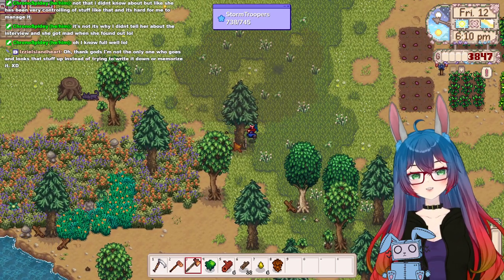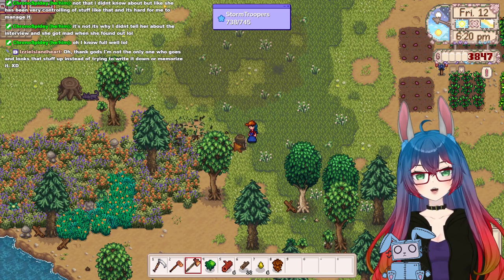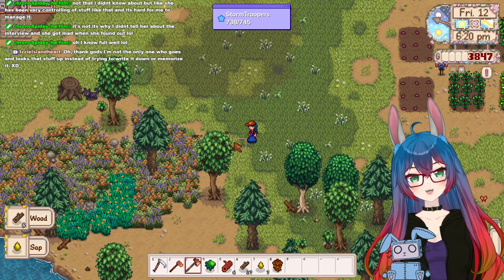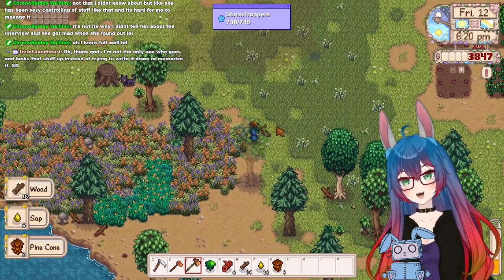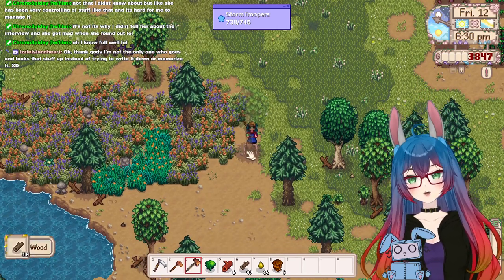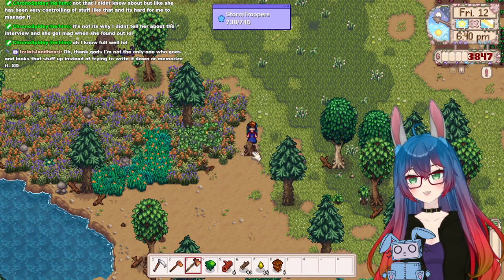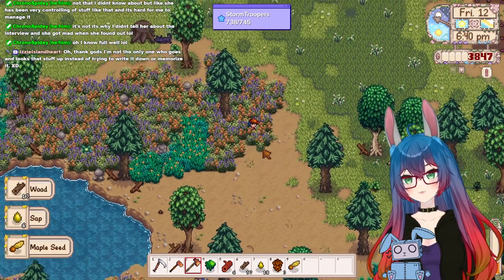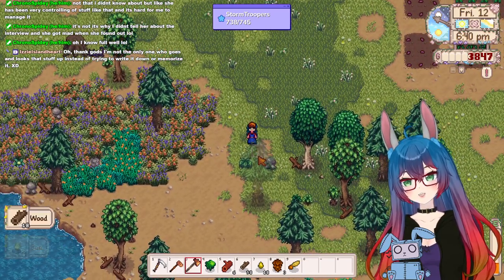Kitty, so cute. I think I'm not the only one who goes and looks that stuff up instead of trying to write it down. The Stardew Valley wiki is amazing. I really wish I had the actual physical guidebook — because the actual guidebook has all that stuff in it. I wish I had it, it'd be really cool. They're gonna release an edition for the update too — I saw something about it on Twitter.